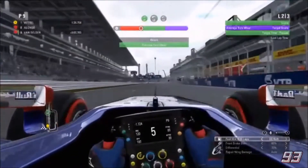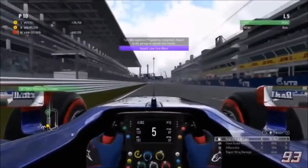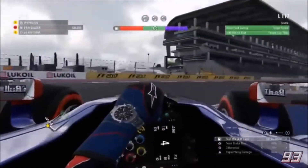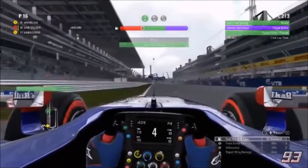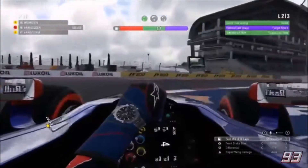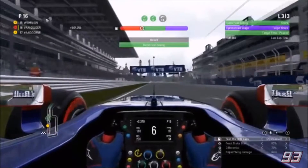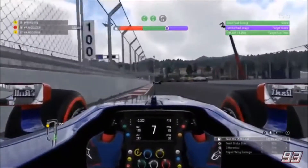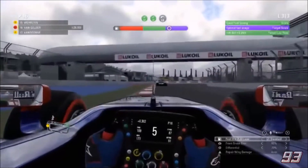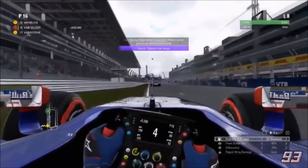Here we are in practice one. We worked through the practice programs, getting a green score for track acclimatization, then a green score for the tire wear test, and then we managed to get a purple score for that. Moving on to the fuel saving test, we got a green score initially, but pushing on for a second lap I got green again, and then on my third and final lap I saved fuel a little bit better, short-shifting through the final sector to get the purple score.